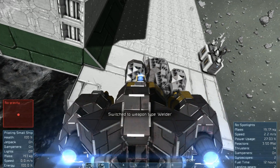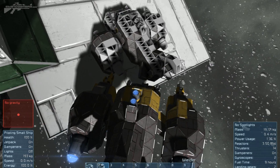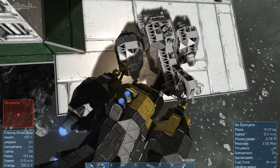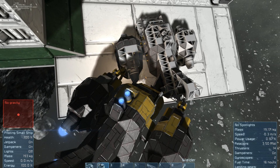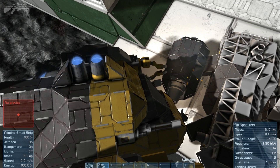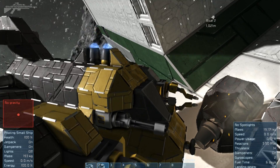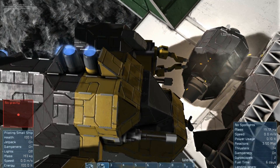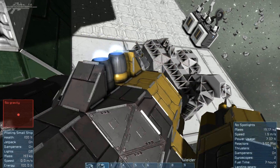Now let's switch over to the welder — it's on the other arm, our left arm. We're going to try welding up this engine bay. You can see it's already affecting a much larger area and we're getting it back into shape really fast. A few of these working in a pair could basically operate as drones hovering around a big ship, keeping it repaired in a large battle — that would work really well.